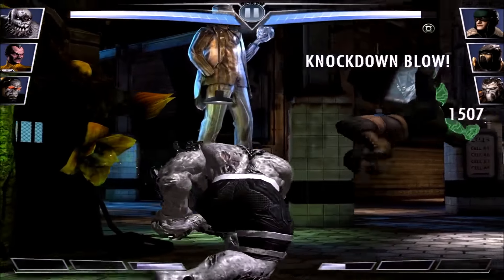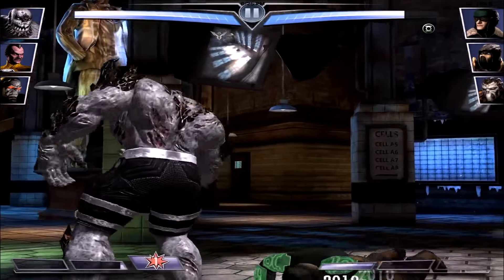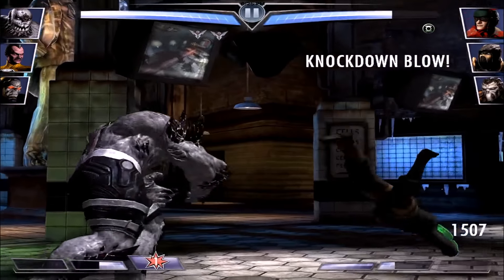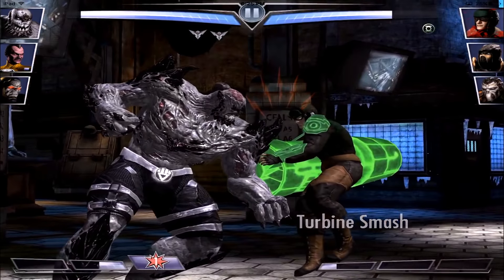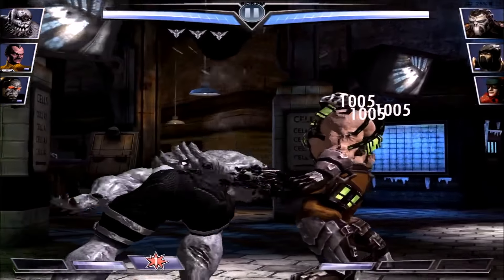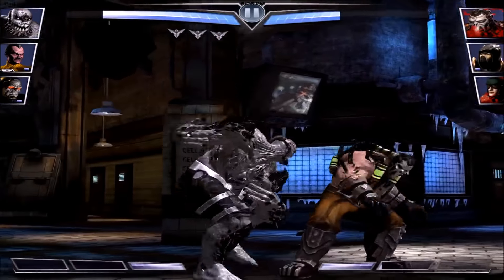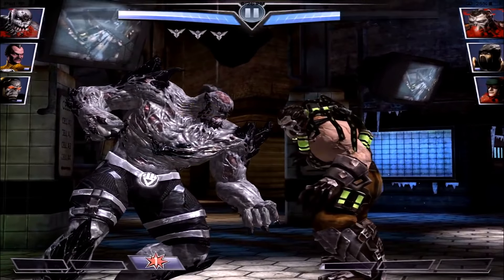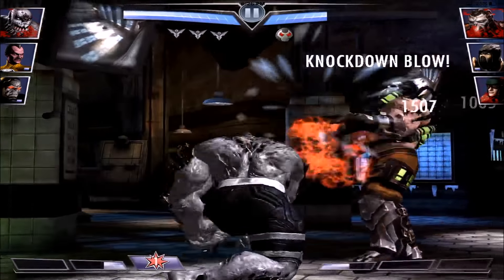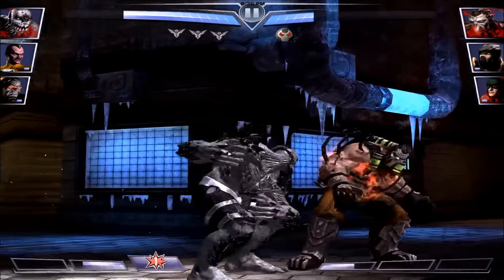It looks like Green Lantern gets his attack in first. This character does have a lot of attack, and his ability just went into effect — so he should hit a little harder now. Keep in mind this only affects his specials, not his normal attacks. Let's look at his first move — 30k damage! Before the ability kicked in his max was 22k, so the ability boosted it to 30k.